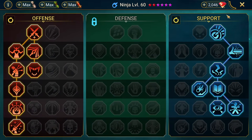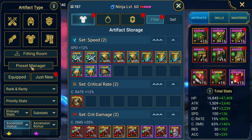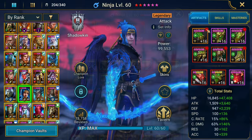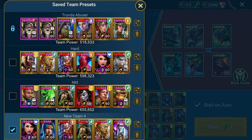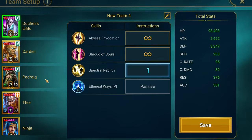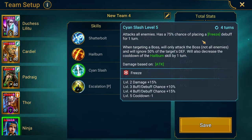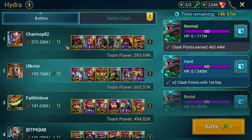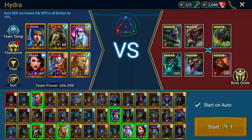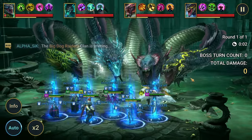Ninja is actually my Phantom Shogun farmer so I'll put his original gear back on when this test is done. You can now see what they're both up against. Let me set Ninja's presets — Thor's already set up. We're going to do the HP burn first and then the A2 to help bring the cooldown for HP burn down. We're going into Hard — there's the team.